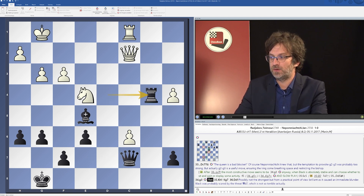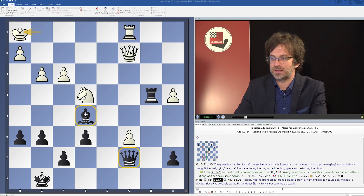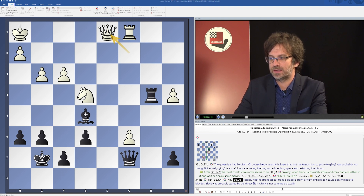Black played rook b4, white played king h1 — a lovely move. White is having some kind of domination so he can afford slow play. Black has got two pieces operating on dark squares, so it makes a lot of sense to go away from these squares. Black played king g7 and white played queen d1, which might not be the strongest, but it's tricky. White can think about queen d7 sometimes and other ideas.